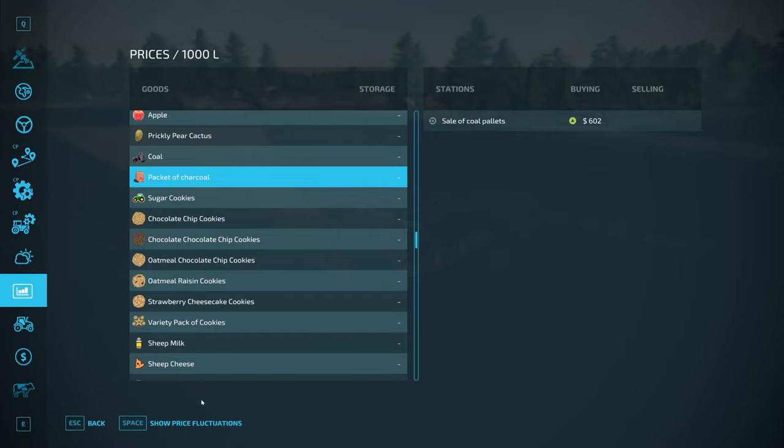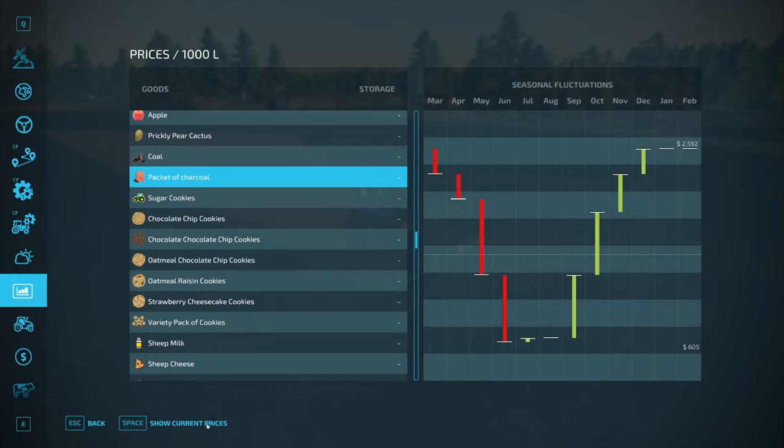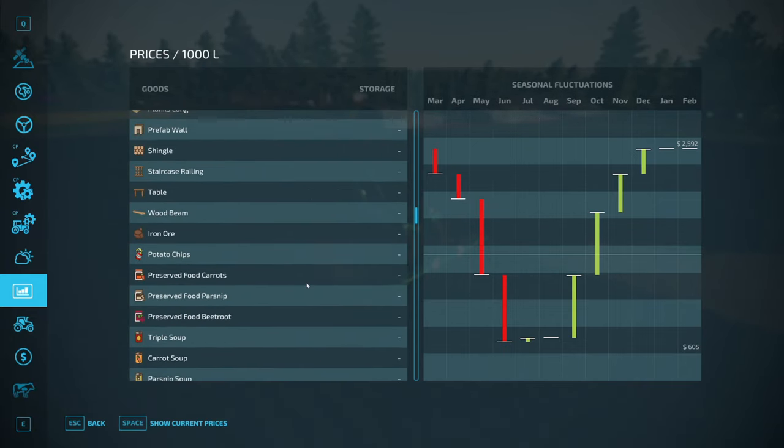Actually I stand corrected — at $600 you would be better off selling the timber. However it looks like we'll be stockpiling those pallets because at $2,600 it's about a 100% increase on what we could sell the wood for, so it might not be quite as bad as I expected.